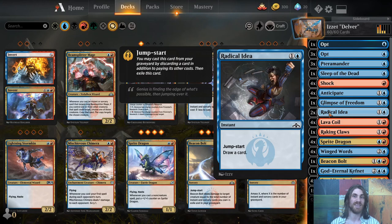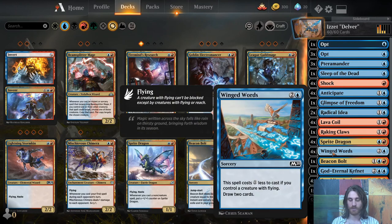And then we have Winged Words. All of our creatures fly, so unless they've dealt with one of our creatures, this is a two-mana draw two cards. Seems good.